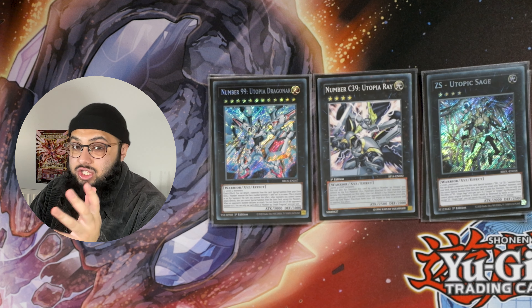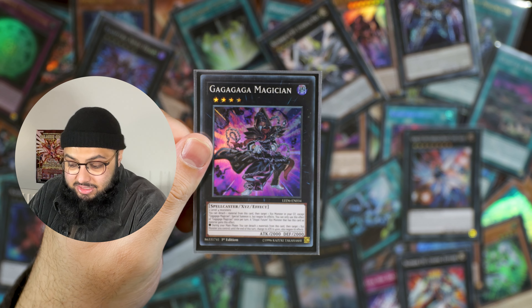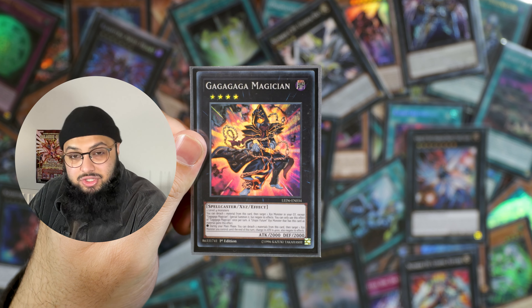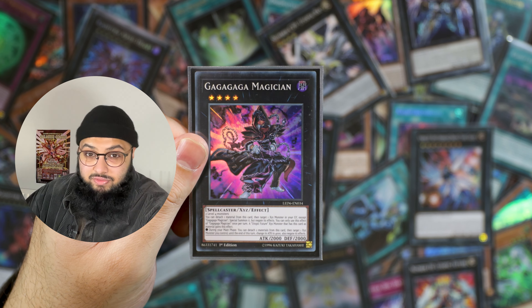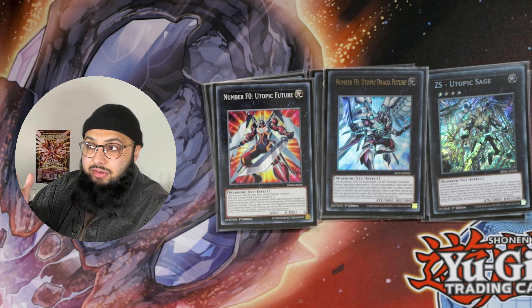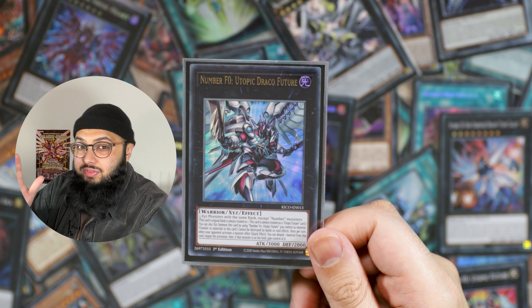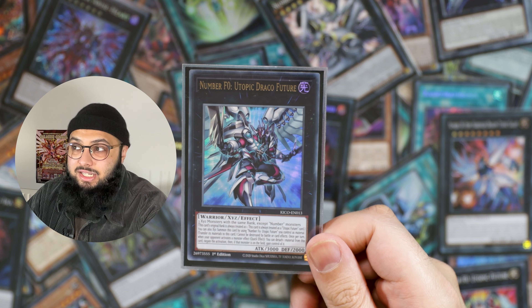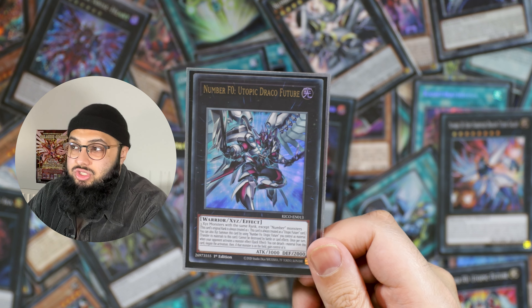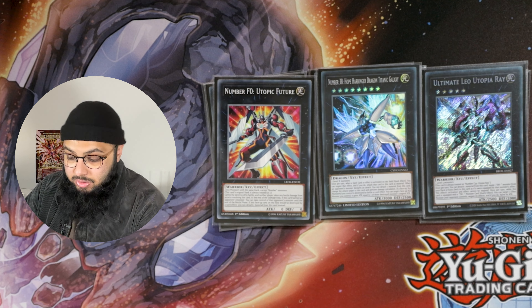Next up we have Utopic Sage — this is what gets us ZS Ascended Sage from the deck. It's like a Branded Opening but it can also trigger on the field; it's the first card you detach off of Draco Future as well. Gagaga Magician is simply here as an easy quick rank-four that we summon — maybe Utopic Sage is in the graveyard and Magician brings it back going into Draco Future. Utopic Future has a really neat effect too — don't forget this card can steal monsters when you attack. It was actually in one of the top four YCS Vegas decklists for a Kashtira deck, and in a Utopia deck it obviously makes even more sense.